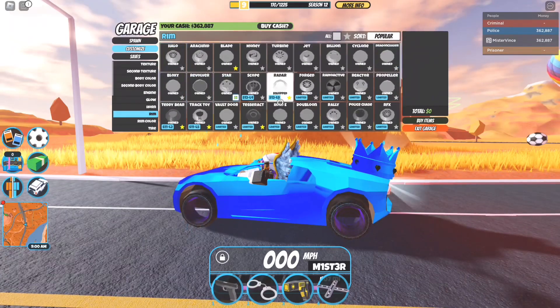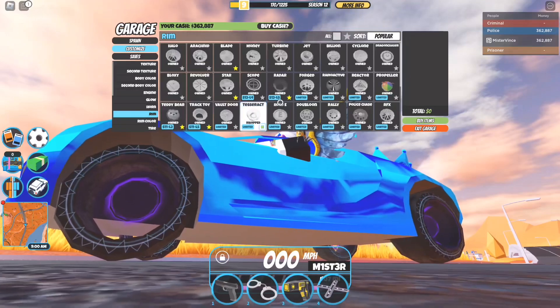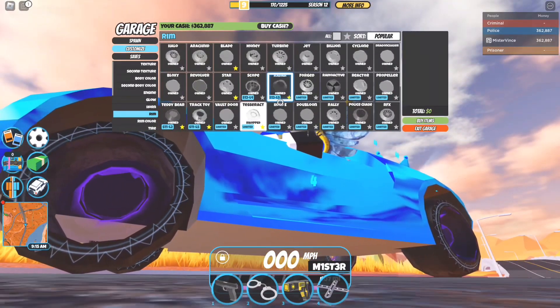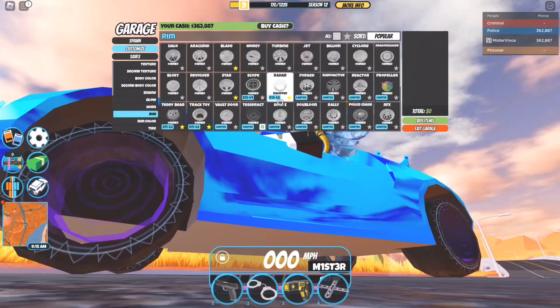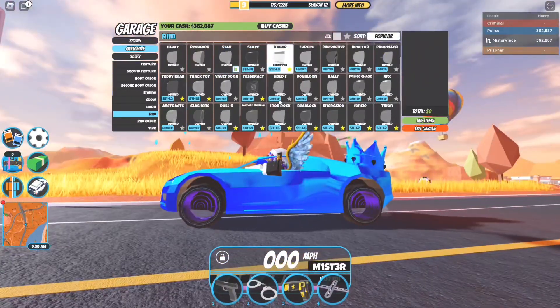These are the radar rims. They act similarly to the Terrasite rims. As you can see, these are the Terrasite rims and these are the radar rims — they both act very similarly to each other because they have the same effect. The radar rims do look really cool. If you have them, that's great. If you don't, that's okay — you can use the Terrasite rims if you own them.